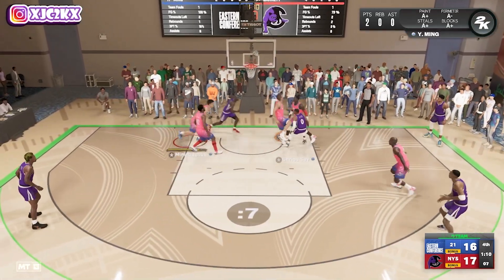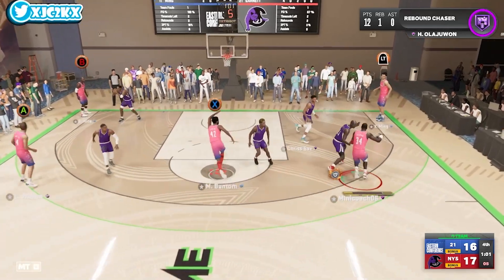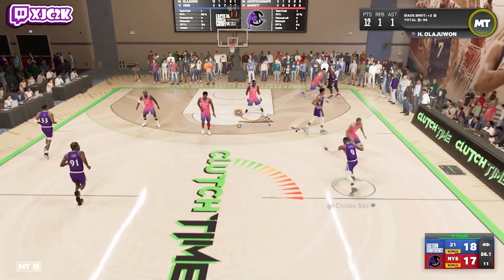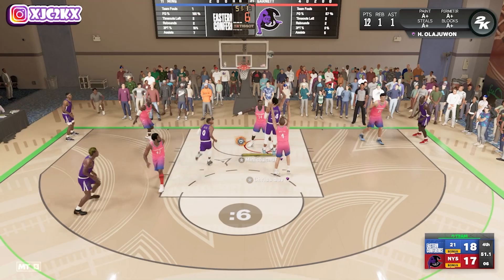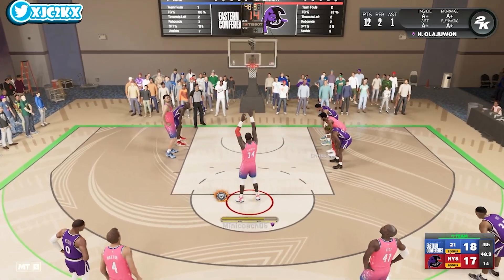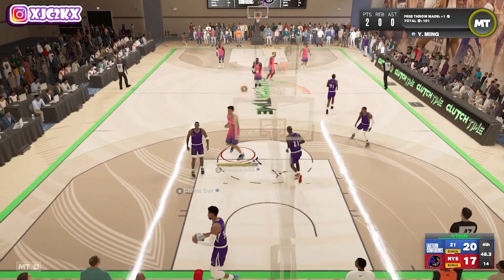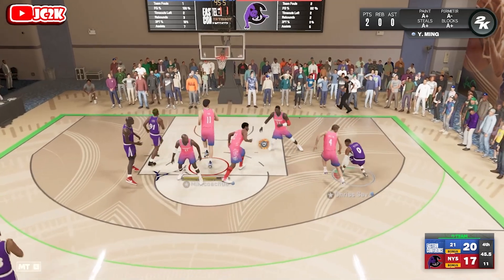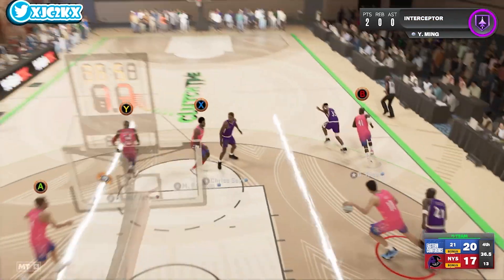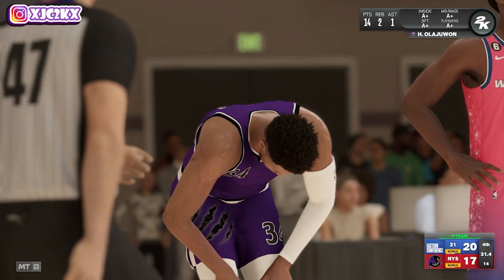Hakeem is the best level 40 we've gotten since season one with Scottie Pippen, and I don't think it's particularly close. With that being said, it certainly could still have been better — if they had changed his release, he'd be absolutely incredible. The fact that they didn't makes him a little less valuable in terms of who's a better card. I don't know if he's better than a Kareem or a Dikembe. I think it's close between him and Wilt. He's definitely not better than Taco. But this game is basically over, so we can pretty much call it here.